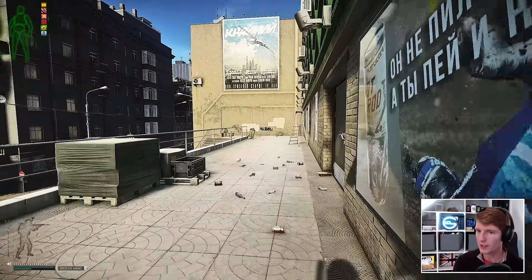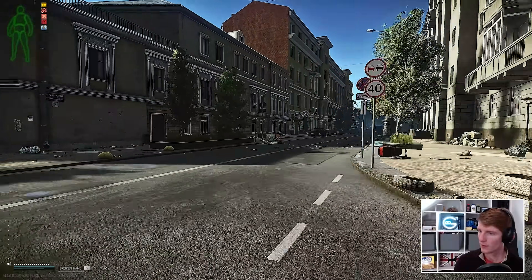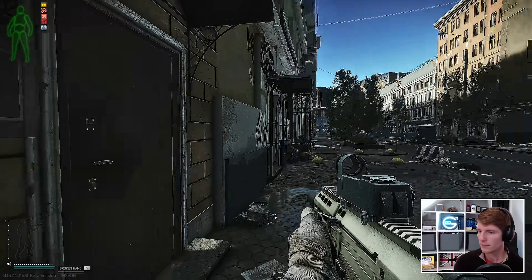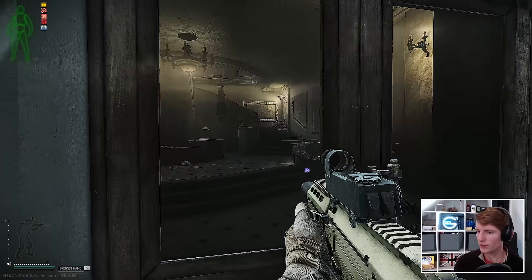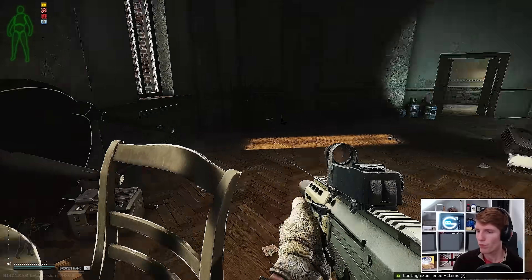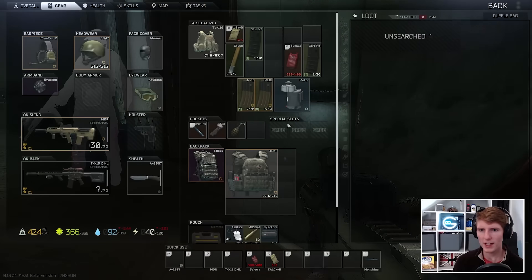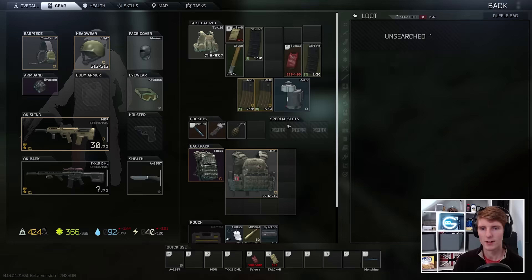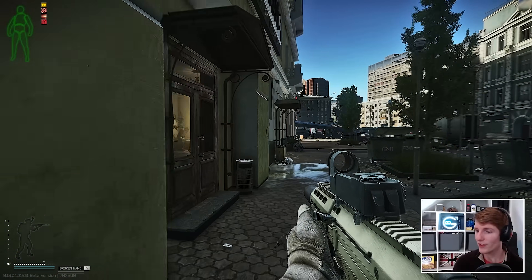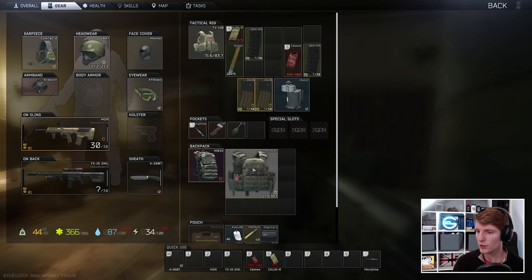We can go to Klimov or we can try and complete the quest. These are the bits I don't really like about streets — where you're just stuck out on the street. Maybe we just try and extract with the stuff — especially if we get quite heavy. I just kind of want to play streets; I'm not mega fussed about completing all the quests as soon as I physically can to then never play streets of Tarkov again. I just kind of want to play the map.